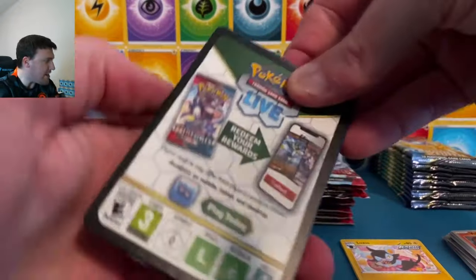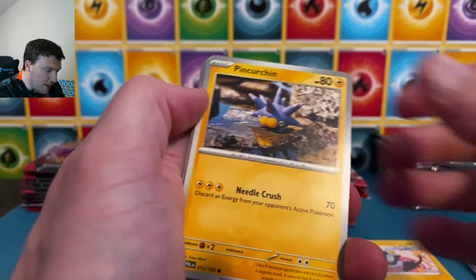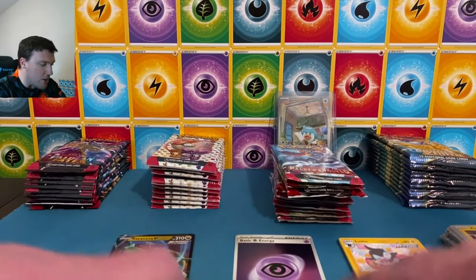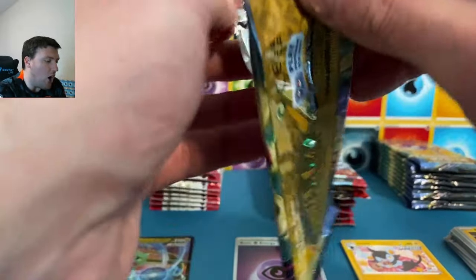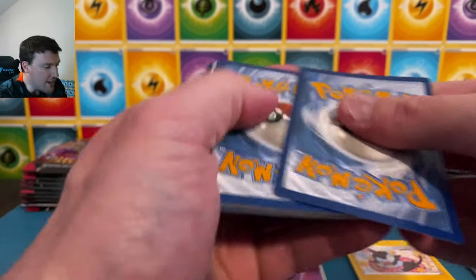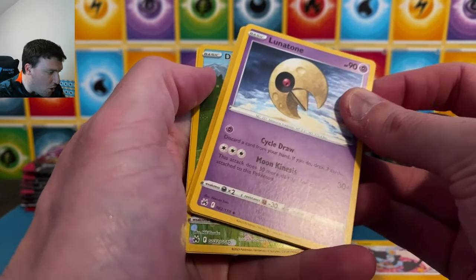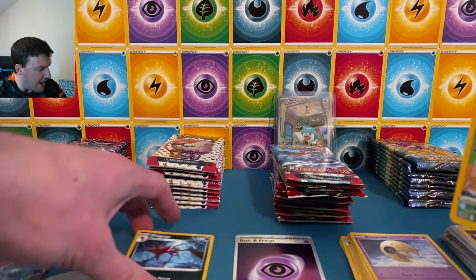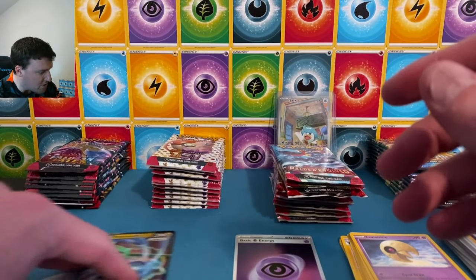Tentacool, Flareon, Marowak. Paldea Evolved: Bill is out to the early lead with the Quaxly art rare — a very nice card, but we need more. Choice Belt, Frigibax, and Spiritomb. Crown Zenith — here's where Crown can take the lead early. We've got to see some gold; it has been a while since we pulled a gold card. No gold here, but a Ditto in pack number two with a Dragapult non-holo rare — nice Ditto Galarian Gallery card.